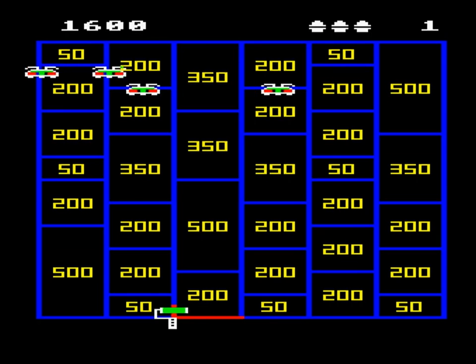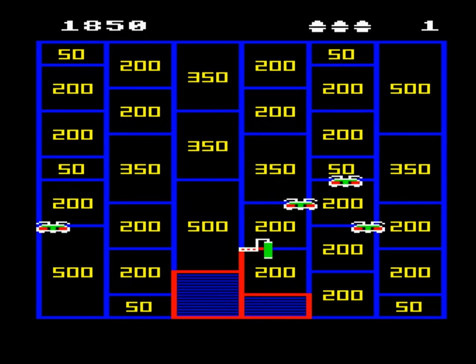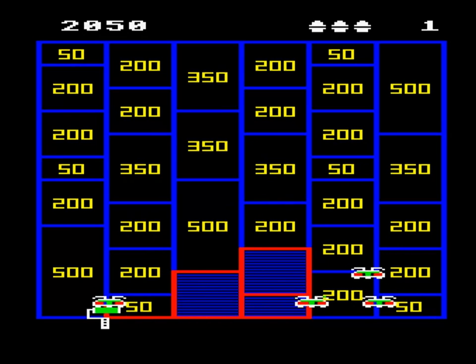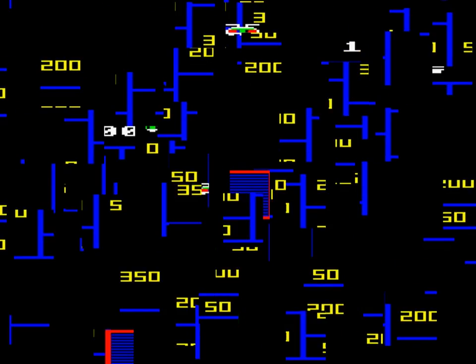You can get through level one by staying well out of the monsters' way. But the second level is the same idea with the paint roller only stretching to neighbouring blocks, so that earlier tactic doesn't work. You're limited to three presses of the shift key as well, to try and keep that excitement factor going.